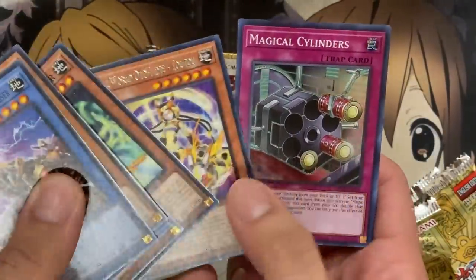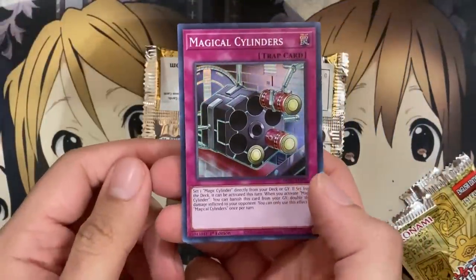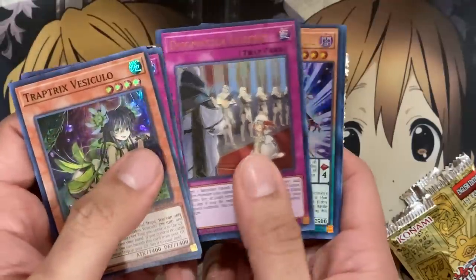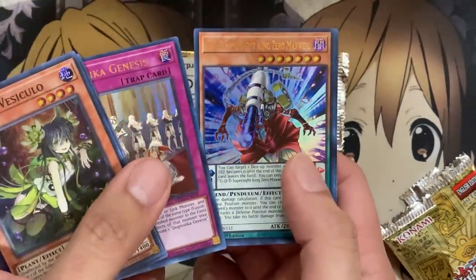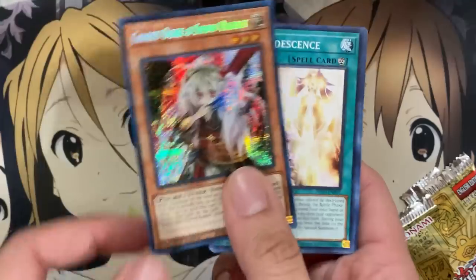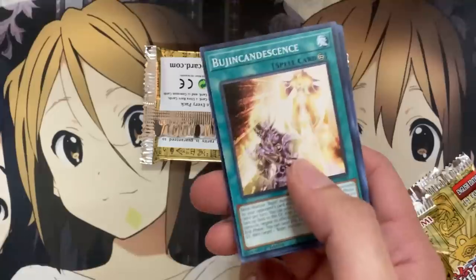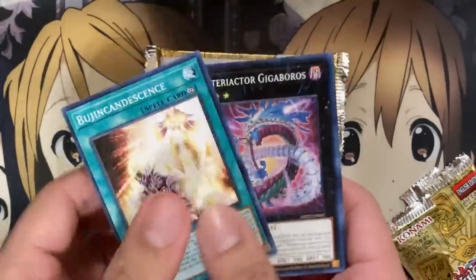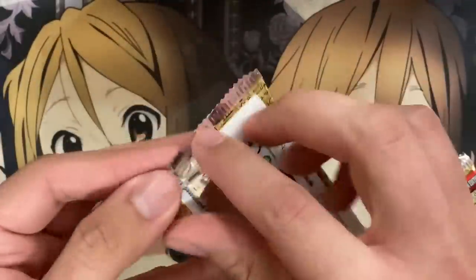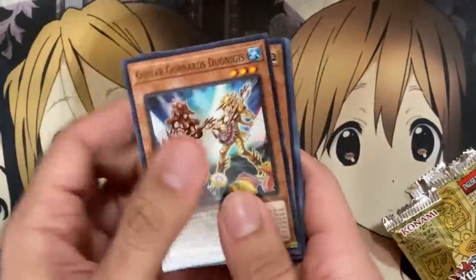First rare is Virtual World 2-2, Magic Cylinders for our first super, another Trap Trick Vesiculo, Dogmatica Genesis, DDD Super Sight King Zero Maxwell, and I have my playset of Secret Rare Ghost Ogres and Snow Rabbits now as well. I think the fact that you get two ultras and two supers per pack is why it feels like we're getting so many doubles — just getting double the amount of the rarer cards. Last pack for tin number 7.